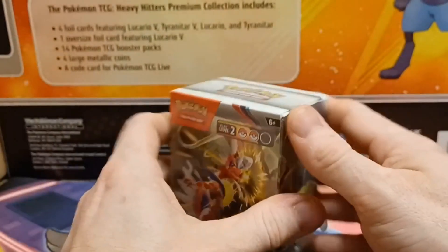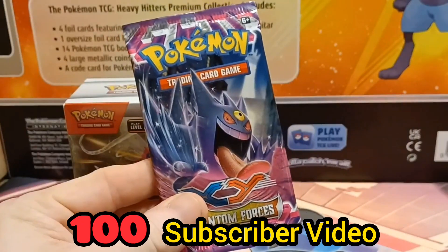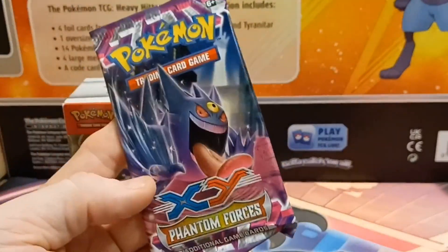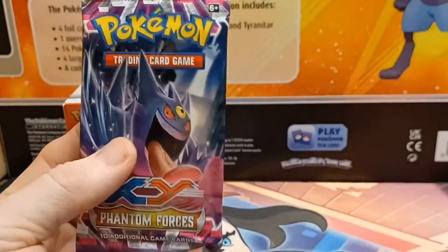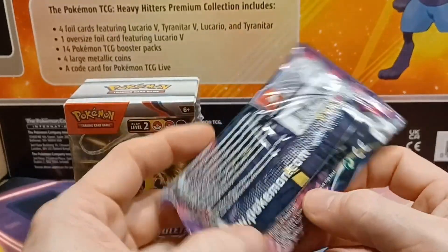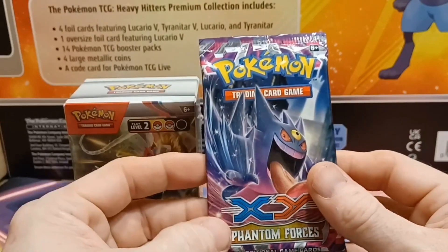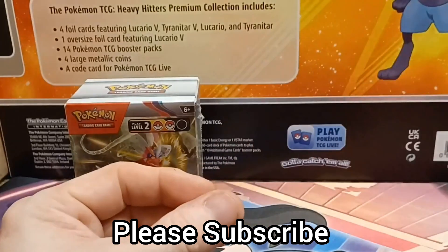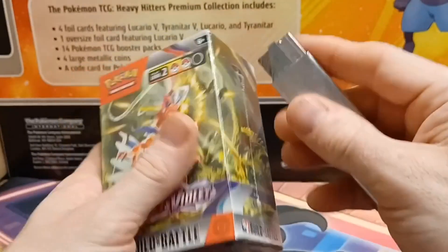Each box also comes with four booster packs and a code card. Before we get into opening, I'll remind you of our 100 subscriber video — when we reach 100 subscribers we're going to open this XY Phantom Forces pack. I pulled this in one of my Pokérev mystery packs from a previous video — it came from the red sleeve. This pack is from 2014, almost ten years old. We're a third of the way there, so help me get to 100 subscribers — it's free to subscribe!